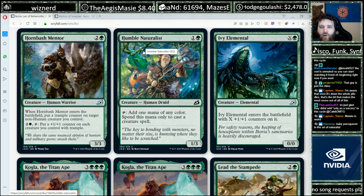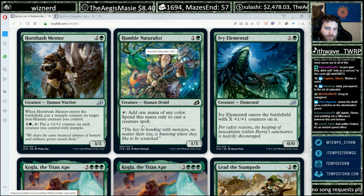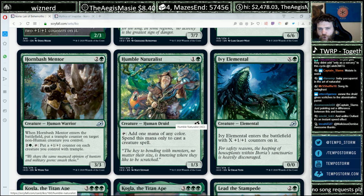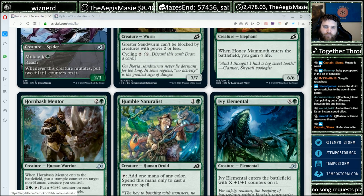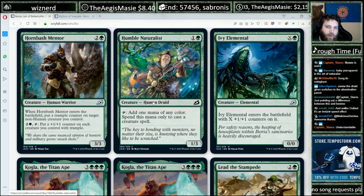Humble Naturalist — one and a green for a 1/3 that can add one mana of any color, spent only to cast creature spells. Sure — I guess this helps you splash off-color mutate bombs, which is why you have the parrot-style fixer there.